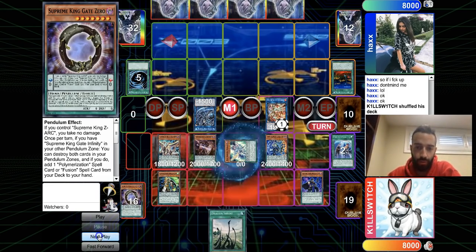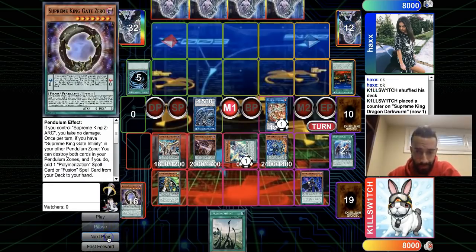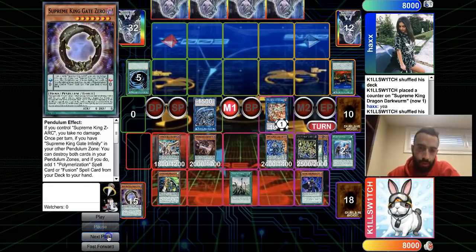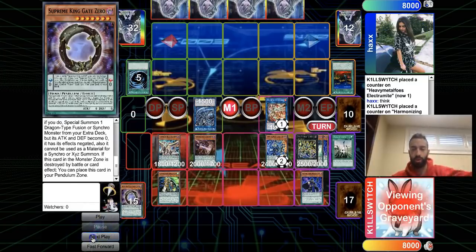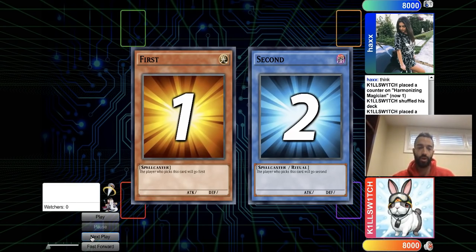We got scales, so we Pendulum Summon. Actually I would have Pendulum Summoned these two instead of bringing out the Harmonizer, but he keeps going — it doesn't really matter. You're just going to Rank 4, activate Shrine to put a counter on Jackal, negate the Ray, and blitzkrieg through the interruptions. The interruptions don't clear your board — they just stop effects, which is irrelevant. Easy OTK.